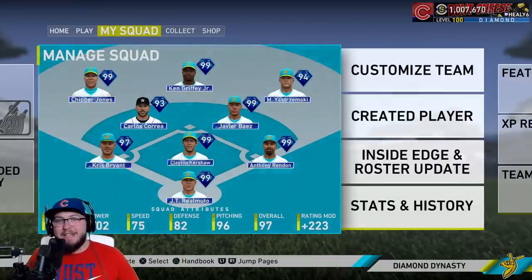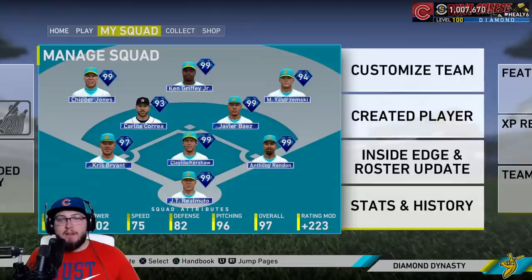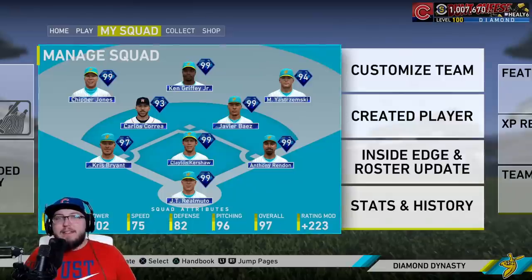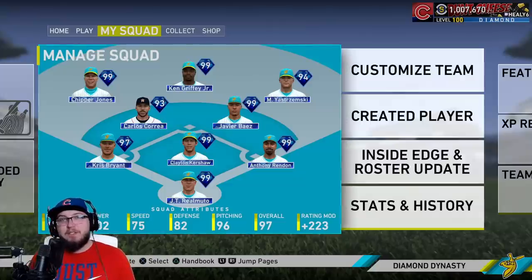Healy here and today I'm going to be debuting the brand new 93 overall Carlos Correa. The spark plug is back baby. I was super excited that we got a 97 overall Chris Bryant card, then SDS gave Javier Baez the cover for 2020 and a 99 card, and they just keep on giving. Today the 93 overall Carlos Correa came out and I don't think there's any more cards that I need in this game for live series players. Carlos Correa welcome back.